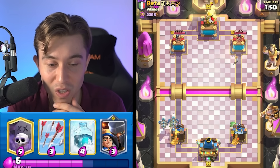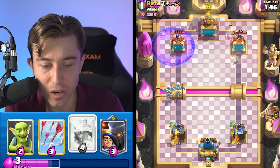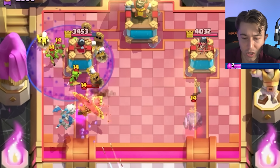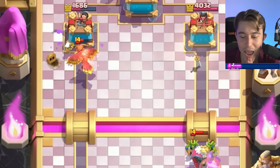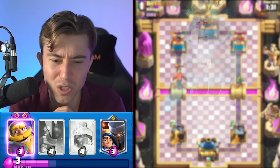Especially since I went in for a bad graveyard at the start because my card cycle was a little bit scuffed. We go for another graveyard here again, because we have the Skeleton Dragons approaching and he doesn't have Fireballs, so it's gonna be harder for him to defend. Especially if I can go in for arrows on top of the Goblins and get a lot of Skeleton damage, it's gonna be well worth it. We just go in for the Goblins placement, and wow, that is a dead ghost, and potentially most of his tower gone too.